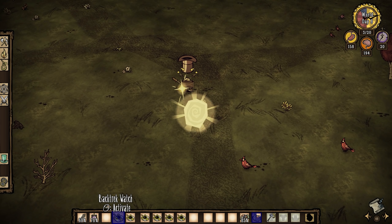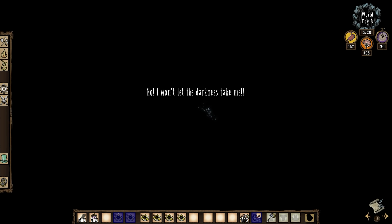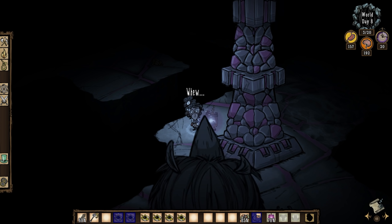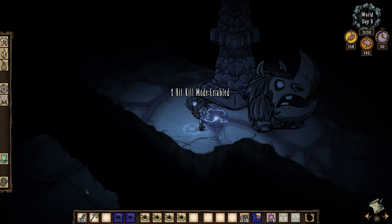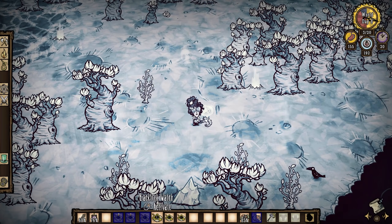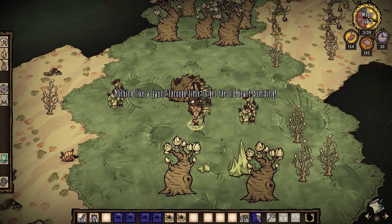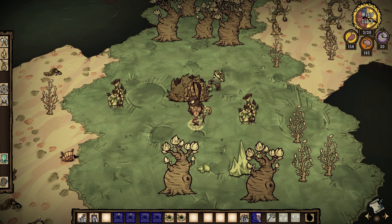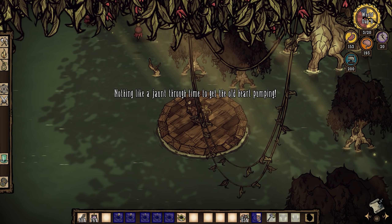So with this tool alone, a Wanda with the proper resources can effectively create links to any part of the world, including parts that take a lot of time to travel to. I'm thinking about the ruins, the archives, the lunar island, Pearl's Island. Even with landmarks in the middle of the ocean, you could drop an anchor point on a boat — just be careful, because if a boat moves away from that anchor point, then the next time you use the watch, you'll just drown.